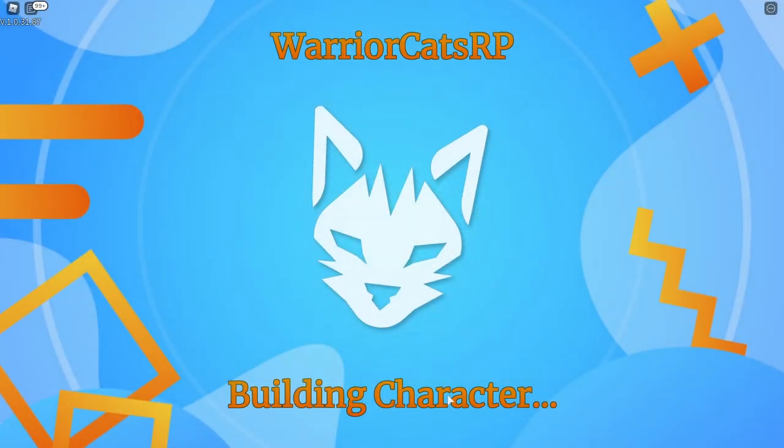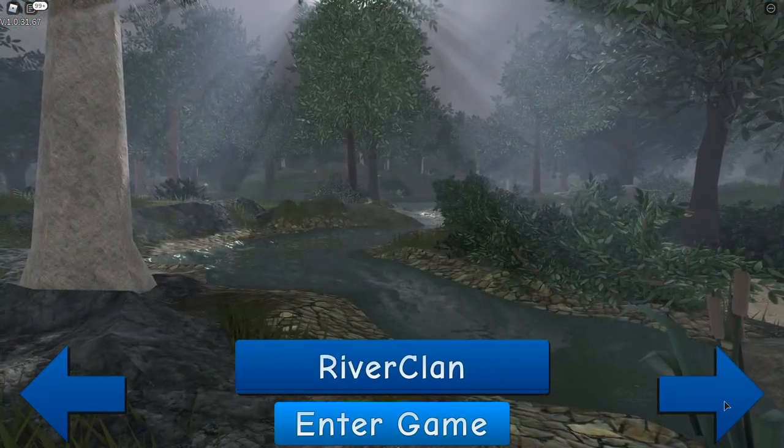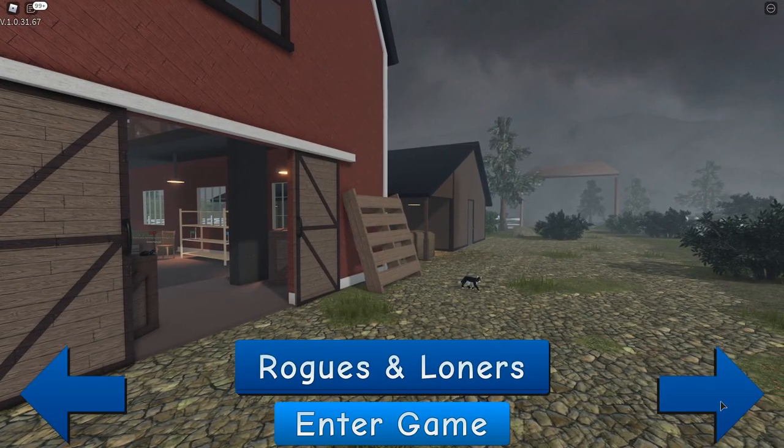Let's check out the game. Apparently there are some map updates and animations and all sorts of stuff. There's Tundra Clan, River Clan, Shadow Clan - everybody seems to be part of Shadow Clan - Wind Clan, rogues and loners.